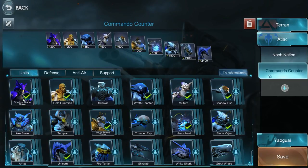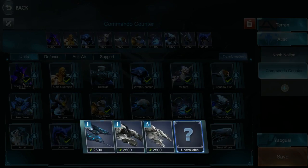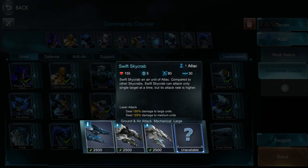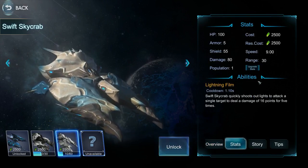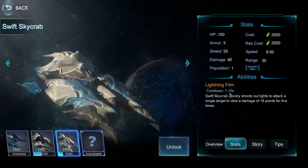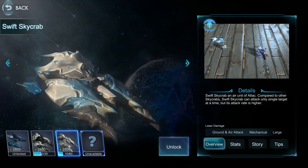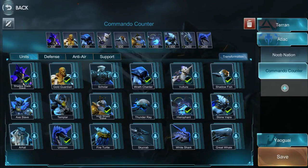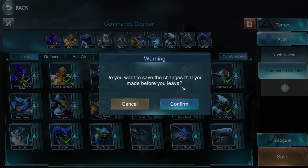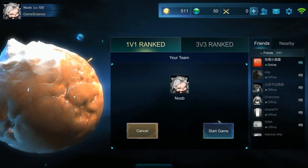Something I'm also saving for is the Swift Sky Crab. It will also work great because it has 30 range — the longest of anyone — and attacks every 1.1 seconds for 80 damage. Basically it can shoot from further than grenadiers can reach, since grenadiers only have 20 range. Let me search for a match.